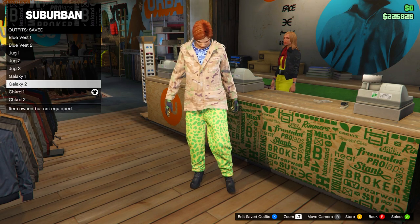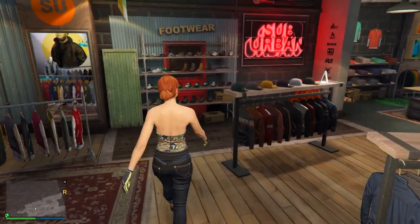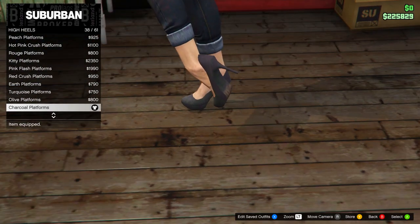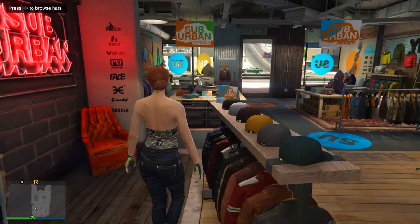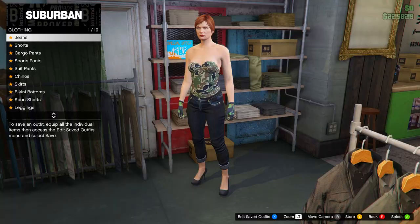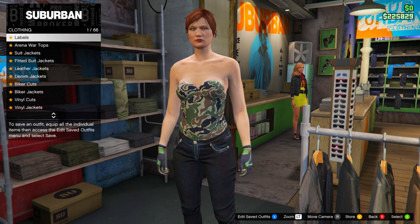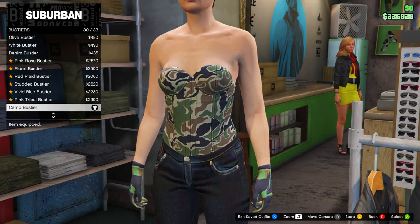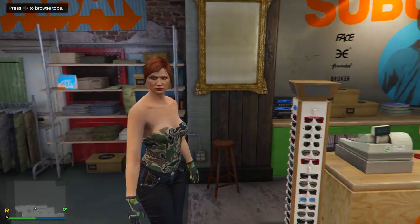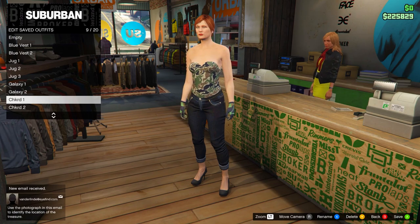Now for the checkerboard outfit seen in the thumbnail — this also consists of two outfits on the female. I do want to mention these are blacklisted, so they only work and stay visible in jobs. In free mode they disappear after about 10 to 20 seconds. If you still want to make it: equip the Charcoal Platforms, Gold Jeans, the Black Cropped top, and the Camo Bust. Save this to slot number nine and name it 'Checkered One.'